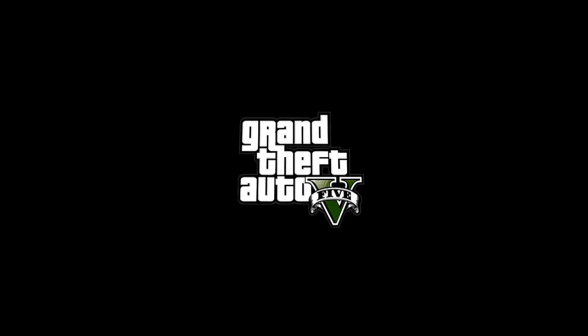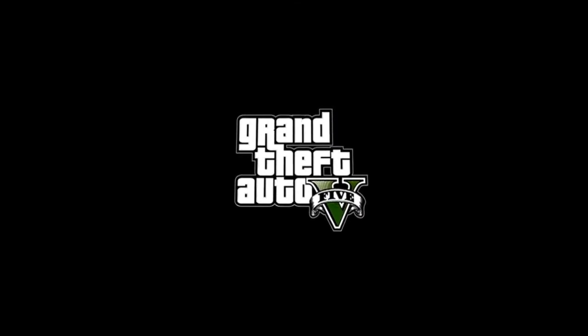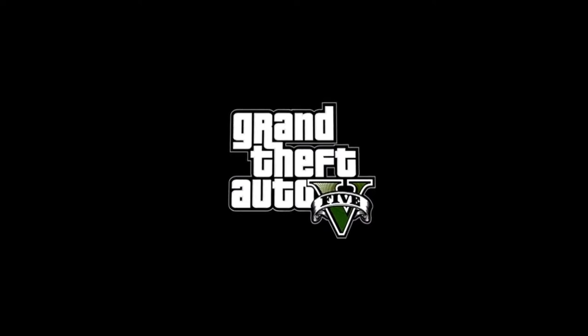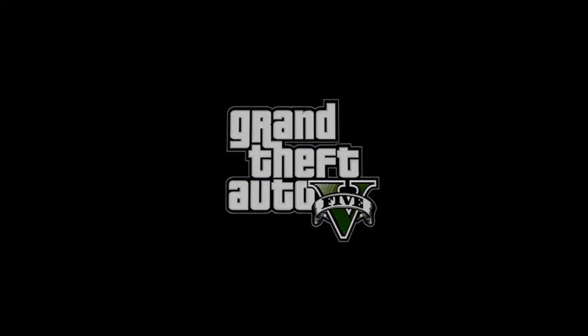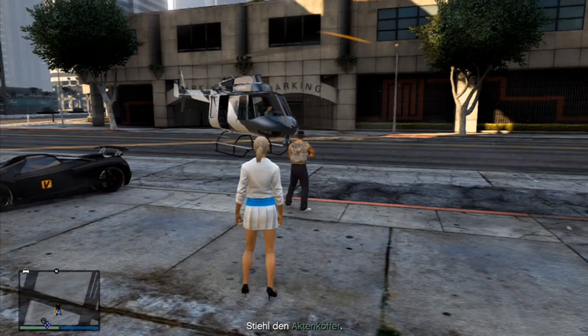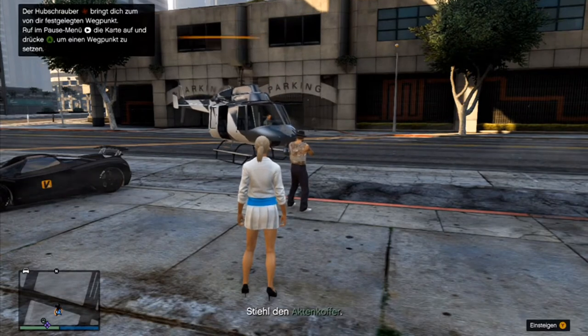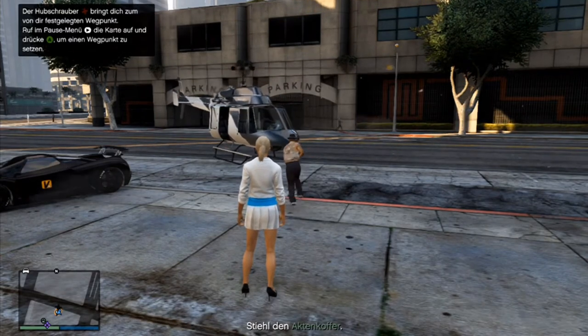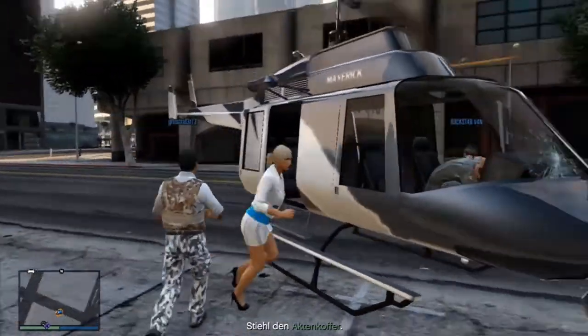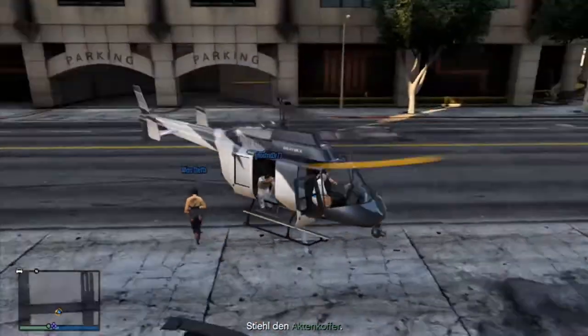Welcome to Mission Guides with the Van Crew. I'm your host Solid Cube and we hope we can help you today. We want to show you how we solve the mission 'High Priority Case' from Lester. You get this mission around level 30 or so.